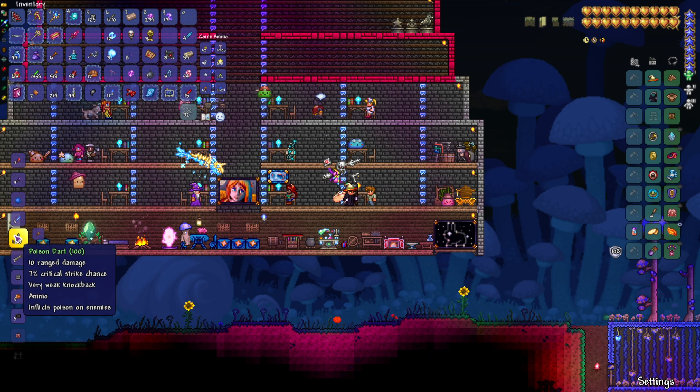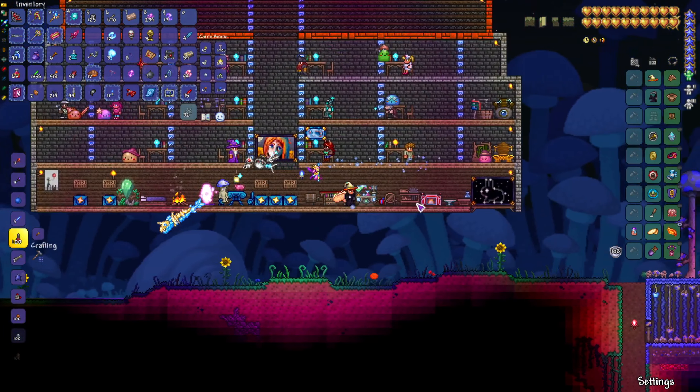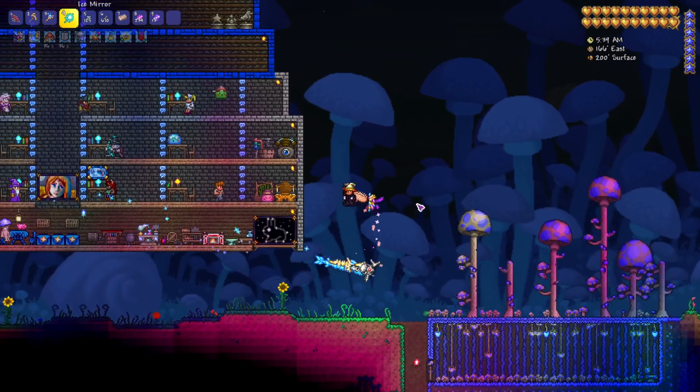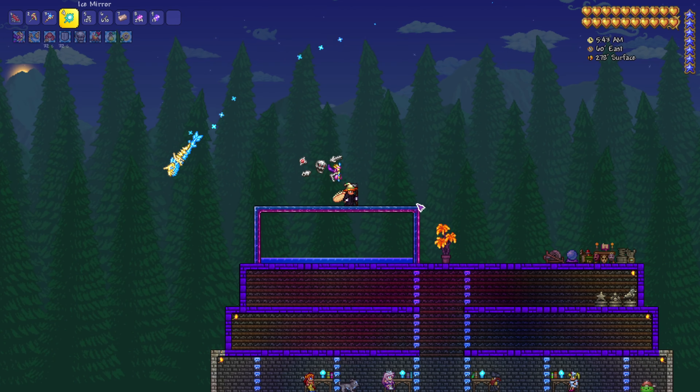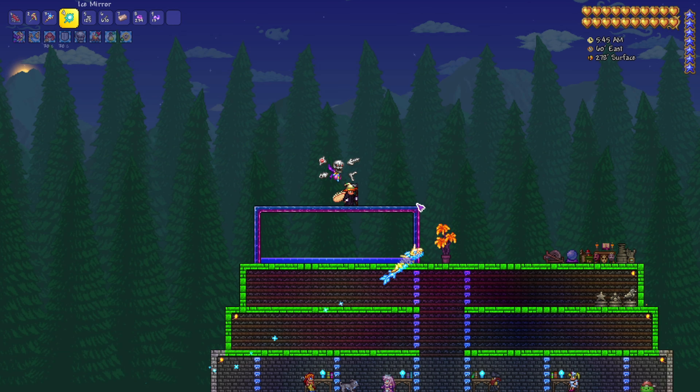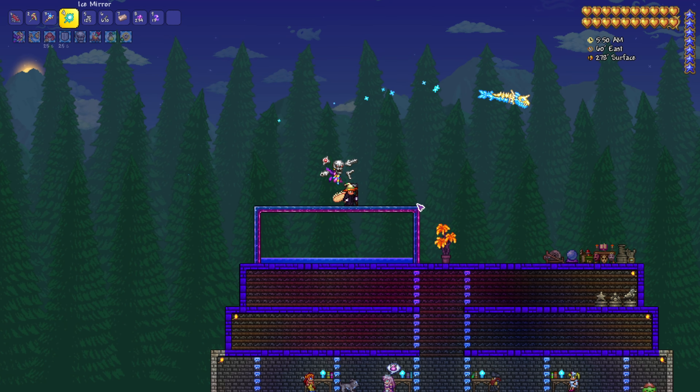The Flamethrower ignores 15 points of enemy defense — I'm going to have to try that someday just to see what it's like. So that's how you farm Skeletron Prime to get enough Souls of Fright for your playthrough. Thank you for watching — let me know if you have any questions or if you do anything differently.